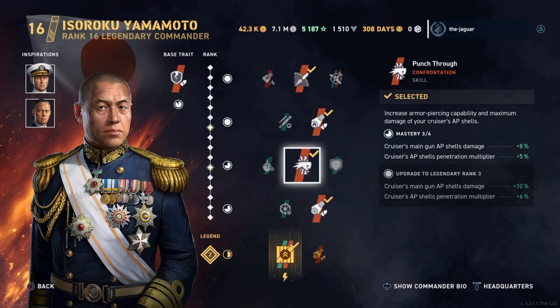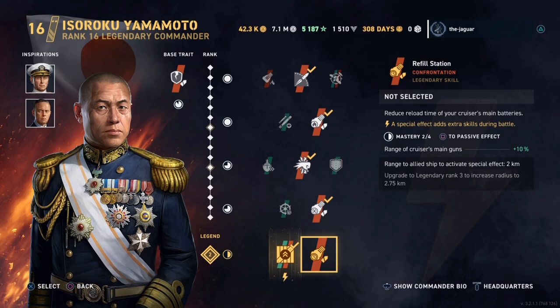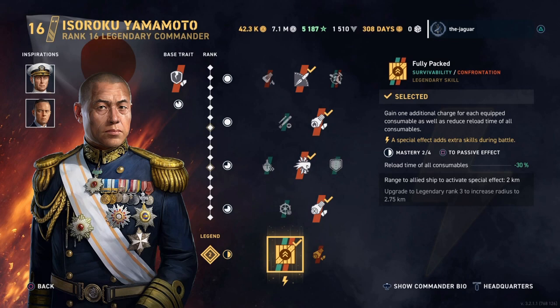The fourth skill is Fixated, which increases the main battery shell grouping of your cruisers and improves the main battery accuracy for any ship type. The legendary skill is Fully Packed, which gains one additional charge for each equipped consumable. I have Yamamoto ranked at 16.2, where the .2 is the legendary rank.